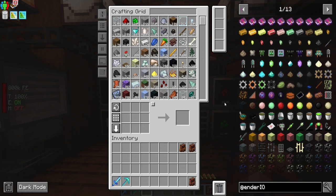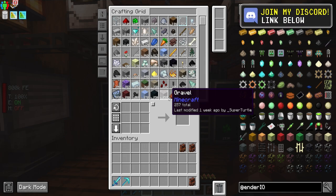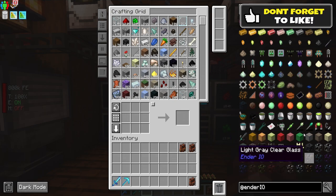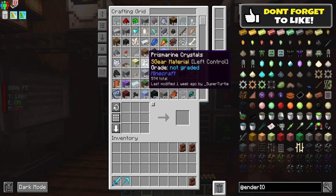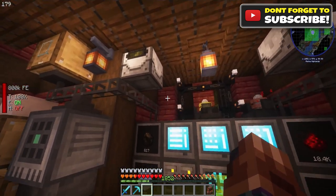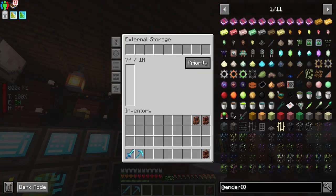I want to go ahead and get the fortune upgrade on all of the mob slaughter factories. We need to get our process started here - we've got quite a bit of resources. I did go ahead and put an external storage on both of these drawers. We could just put a drawer controller there, but we wanted to do it the more advanced way.